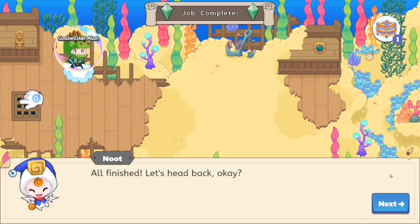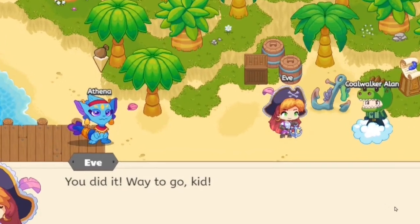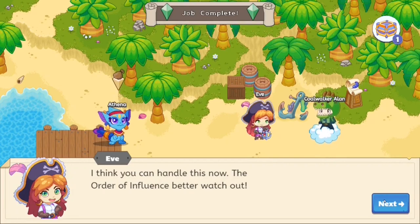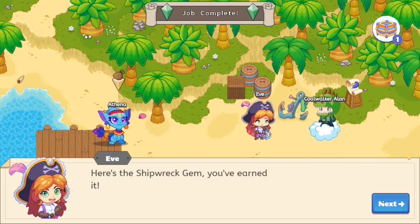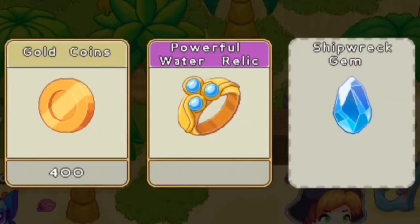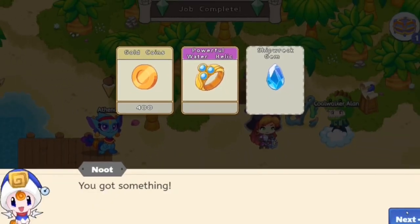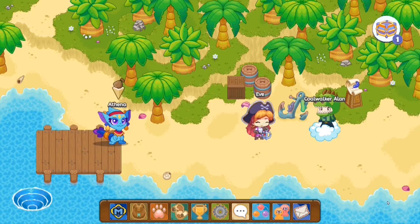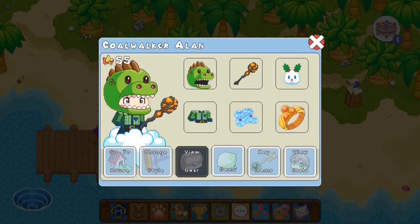Now we're gonna go back to Captain Eve to collect the shiver-chilling gem. Let's teleport over to Captain Eve. 'Way to go, kid. Here's the shipwreck gem — you've earned it.' Yes! Here we go, guys. We're getting 40 coins, a powerful water relic, and the Shipwreck gem! This is a moment of true Prodigy godness. We have finally gotten the Shipwreck Shore gem, and now by clicking the next button, I have obtained every single gem possible to get in the game.